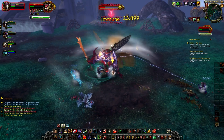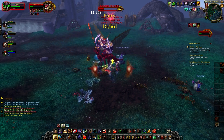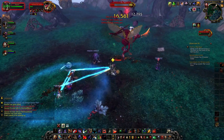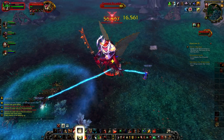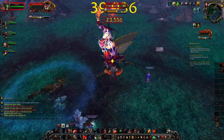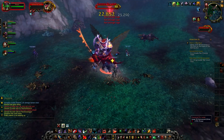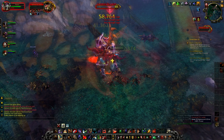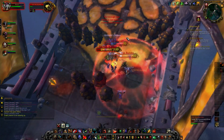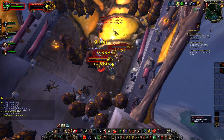Tempest is literally the only ability that could cause a death — if you're low, the healer hasn't topped you up, and you get Tempest followed by a big melee hit from his two-hander (his swing speed is extremely slow), you could be in trouble. But you should have a cooldown ready anyway. He just rinse-and-repeats the same phases; we got two Hardened Shell phases where you pick up the adds — and that's it. You cannot really die on that fight.